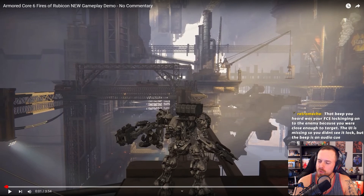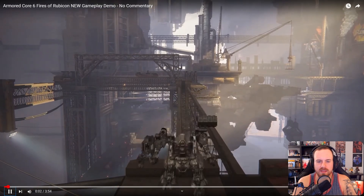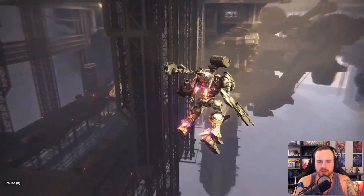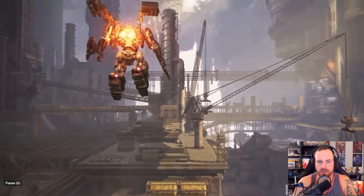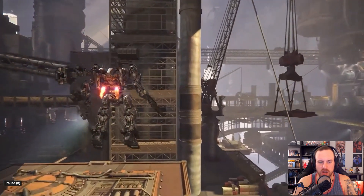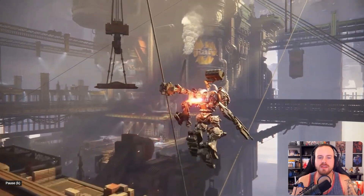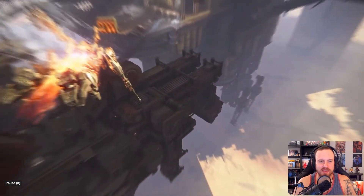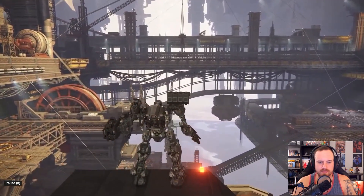I wonder why they didn't show the UI in the video that was released. This section is just showing you can glide. From what I've heard, people watching live said energy didn't seem to be a problem — but for a gameplay trailer they probably didn't want to showcase how you're going to run out of energy and fall to your death, which would have been funny to show.